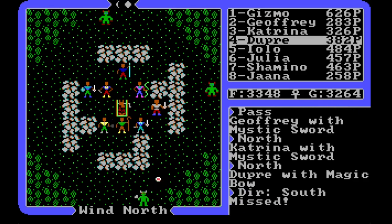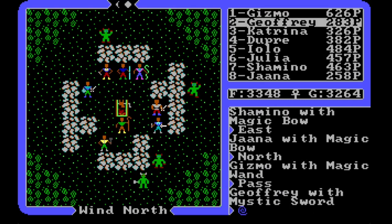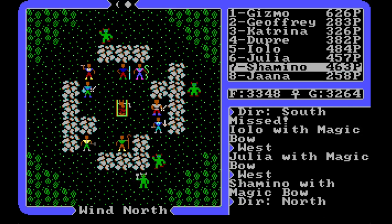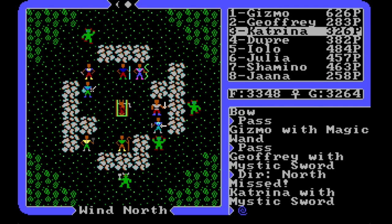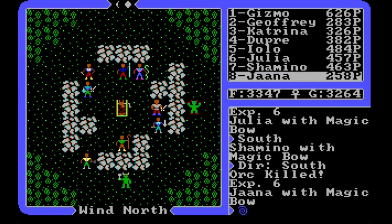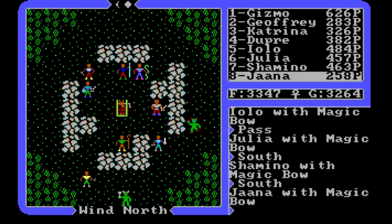Interesting — we've got orcs and trolls. How did they make it to this little island? But let's take them out. We're all awake now. The sad thing is we won't get any karma effect from this, so we'll have to rest again. We haven't killed any orcs in a while. The rocks are a pain — you'd hope magic bows could shoot over rocks, but such is not the case. Right now it's Joffrey and Katrina that have mystic swords, and everybody else has a magic bow except for me — I have the magic wand.